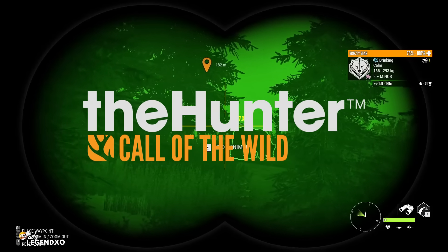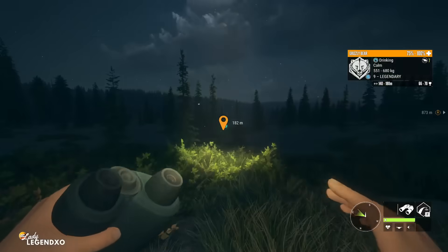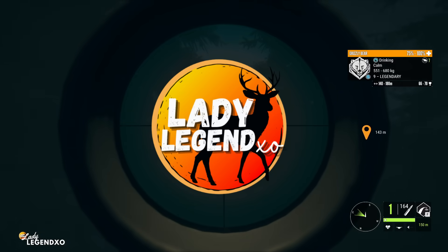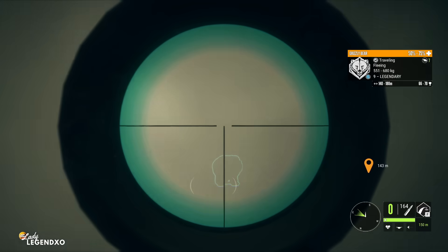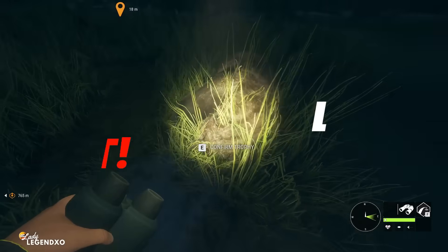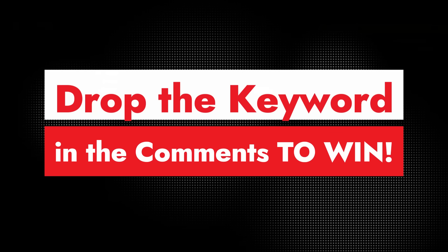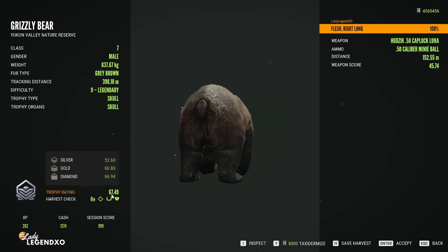Hey guys! We're back here on the Hunter Call of the Wild and today we're going to be talking about exactly what you need to do to put way more diamonds in your lodge. Today's video is meant to stop the struggle. We are going to talk about what you need to do to find diamonds on your own maps, what skills and perks you need, how to identify a diamond potential animal, and all of my very best tips for finding diamonds. Let me know in the comments what your absolute best kill is in game so far and what level you are. Somewhere in the video I am going to drop a keyword — drop that keyword in the comments for your chance to win a one month membership to the channel.